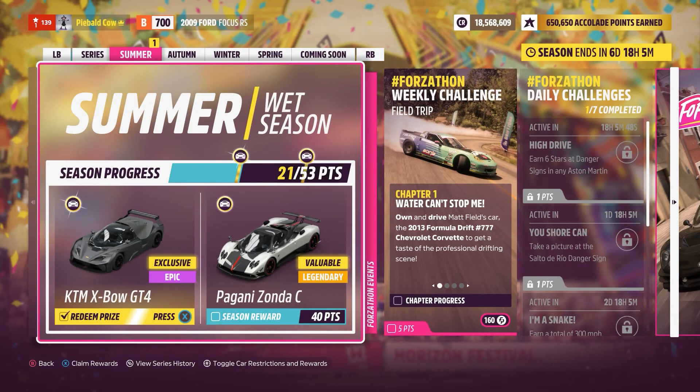It is the one you get for the season reward. For this week, 20 points will get you the Crossbow, so go ahead and do enough things to get your 20 points, pick up the Crossbow, and then come back and do this speed trap.